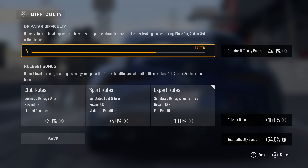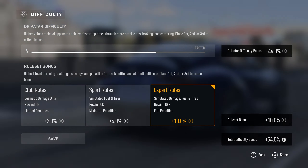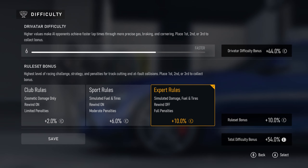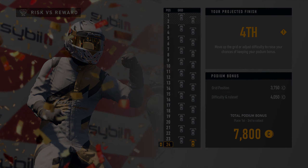Apart from this, there are also the new difficulty and ruleset bonuses. I've set my driver AI difficulty to six — that's quite a nice balance for starting at the back of the grid and working my way to the front. At seven, the AI at the front just fly away in proper Max Verstappen fashion. The ruleset bonus I really like — I'm actually playing with simulated damage, fuel, and tires. It forces me as a driver not to go plowing into corners, so I have to respect my car. Sport rules are also good.